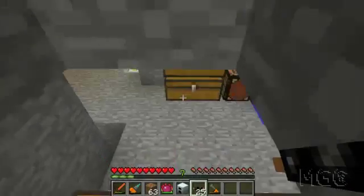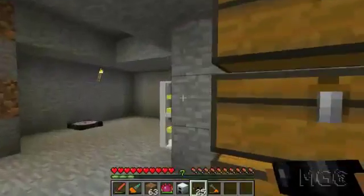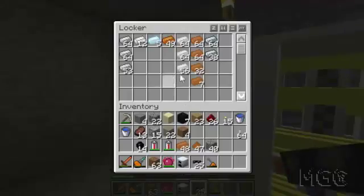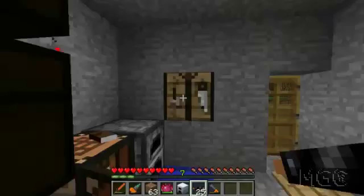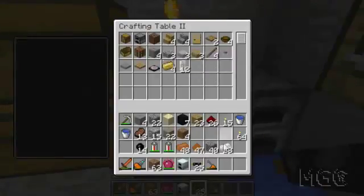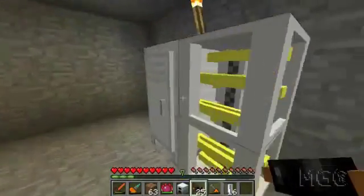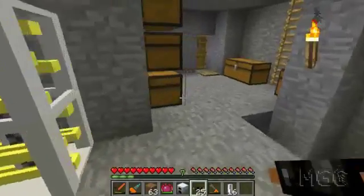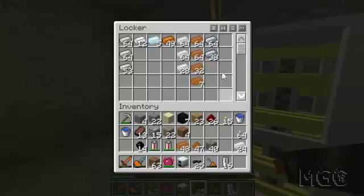Now, there's another item that I also want to make, and that's gonna require some tin. So let's grab our tin from here. And I'm gonna make myself some cells. I don't want cans — because I want cells. And you get 16 by simply doing that empty cell. I also need an electronic circuit. Redstone — no, I need refined iron. Yep, plenty of that.